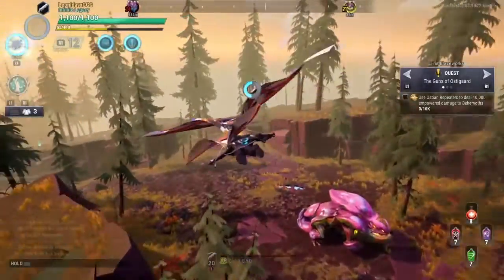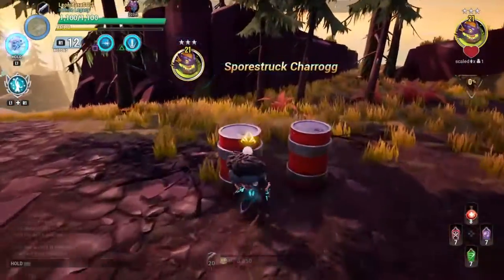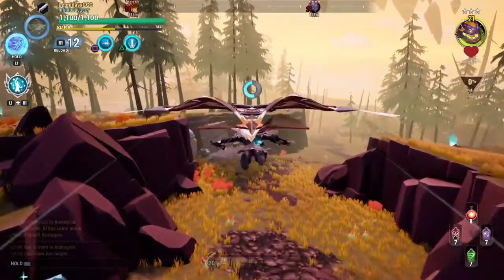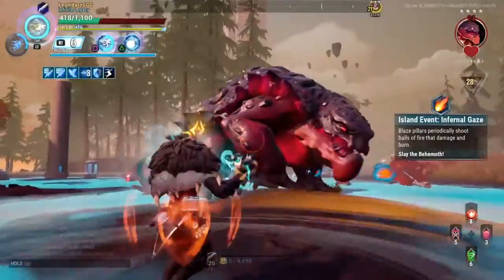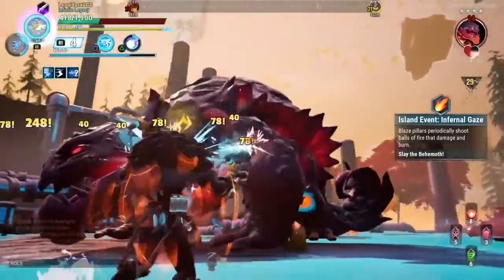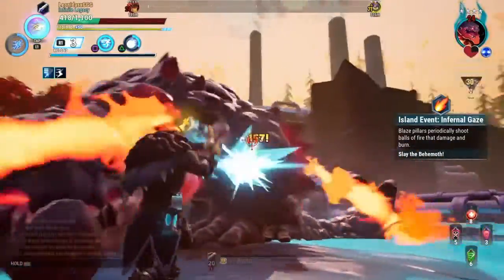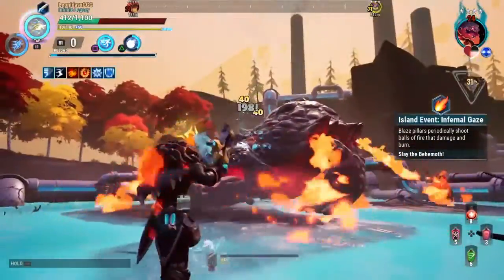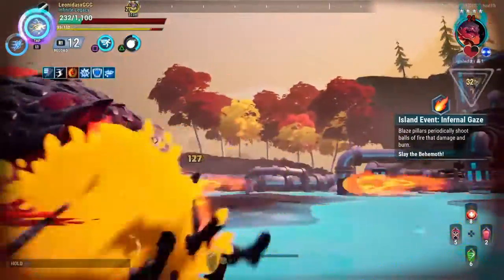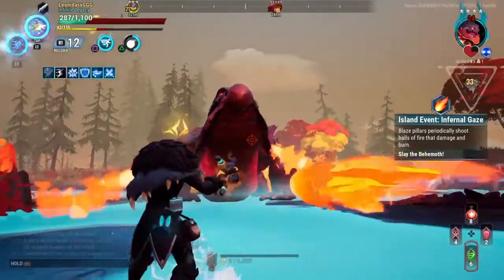It's also the first time the environment is actively used in combat. There are red barrels scattered everywhere — if you shoot or hit them they explode and deal damage to the behemoth. Be cautious though, as they also damage you. With repeaters it's really cool because you can stay at a distance and just blow up barrels. With melee weapons like swords or strikers it's trickier, since you might be right on top of a barrel when it explodes.